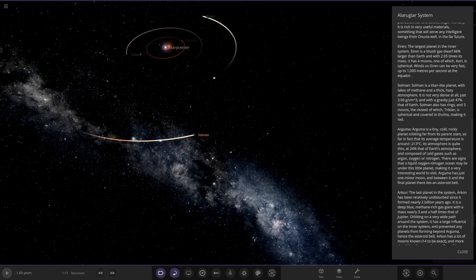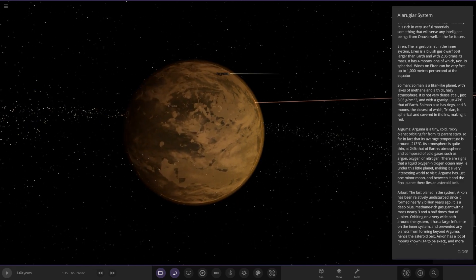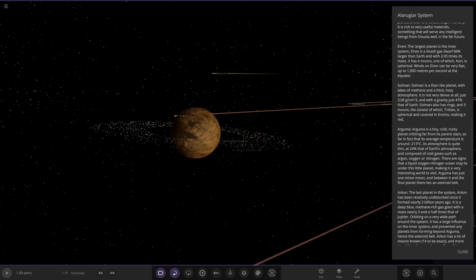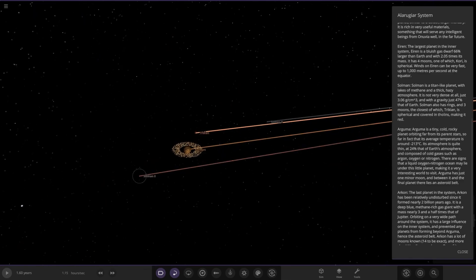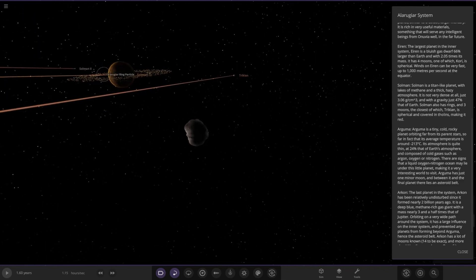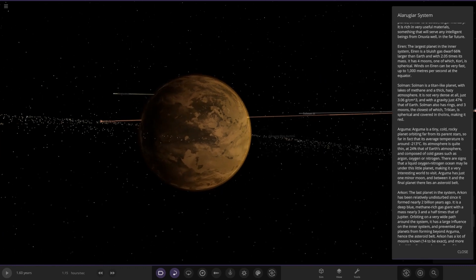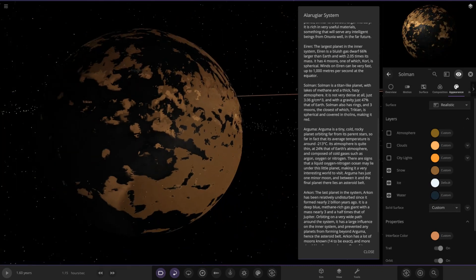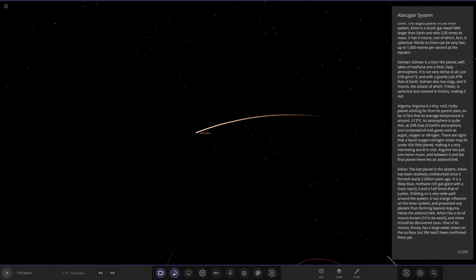Next up we've got Soloman — it's a Titan-like planet with lakes of methane and a thick hazy atmosphere. It is not very dense at all, just 3.06 g/cm³ and gravity just 47% that of Earth. It has rings and three moons — the closest of which, Turrican, is spherical and covered in tholins, making it red, the same stuff that gives Pluto its brownish-reddish color. If we look underneath, you can see those methane oceans — a nice Titan-like world.